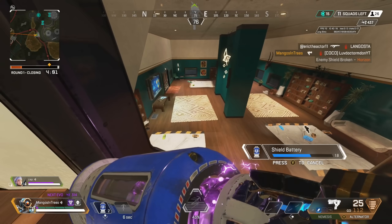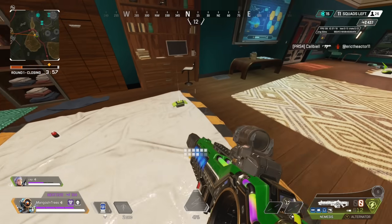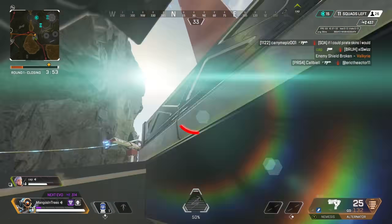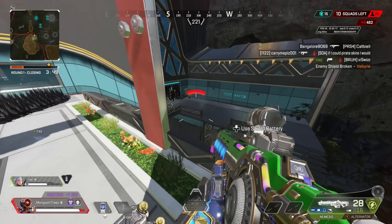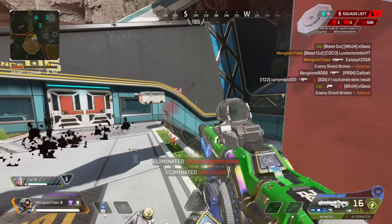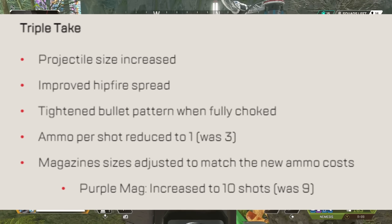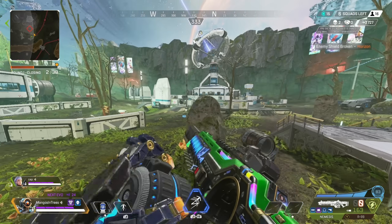The 30-30 is receiving a small change: projectile size is increased when fully charged. The Triple Take is seeing a projectile size increase, improved hip fire spread, a tightened bullet pattern when fully choked, and the ammo per shot is reduced to 1 — it was previously 3. Magazine sizes are adjusted to match the new ammo costs, and the purple mag is essentially increased to 10 shots, up from 9.